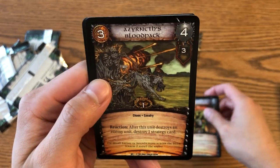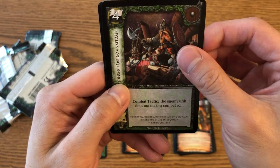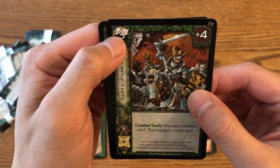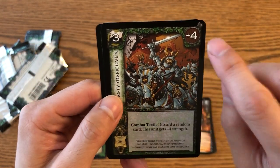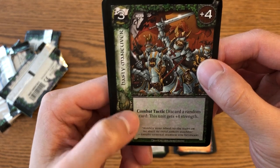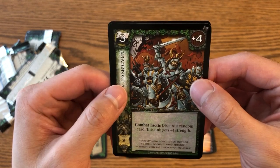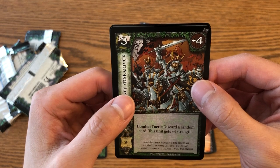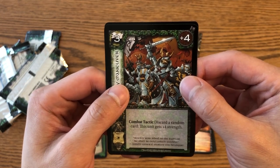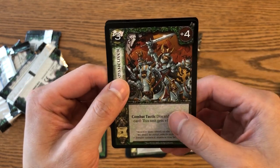More Zog's Mad Mob. Azerneth's Blood Pack. A rare — Hasty Maneuver. It costs three, so it needs three tactic points to play it, but it gives a lot of strength. The combat tactic: you discard a random card to give this unit plus four strength. Most tactics only give one or two — the common and uncommon ones I've seen — so this is a really big boost that can help you win a battle. The only downside is you have to discard a random card, which can be good or bad depending on how good the rest of your hand is. It also has a one die roll, but the four strength boost is quite strong.